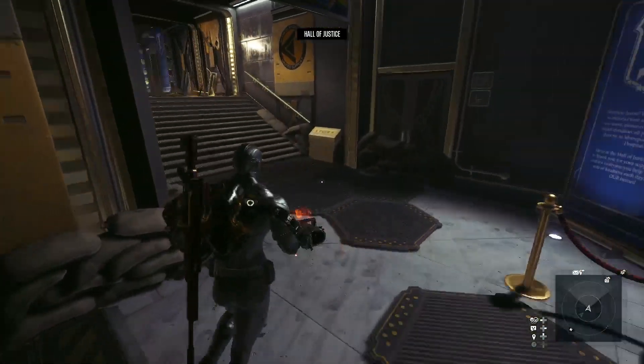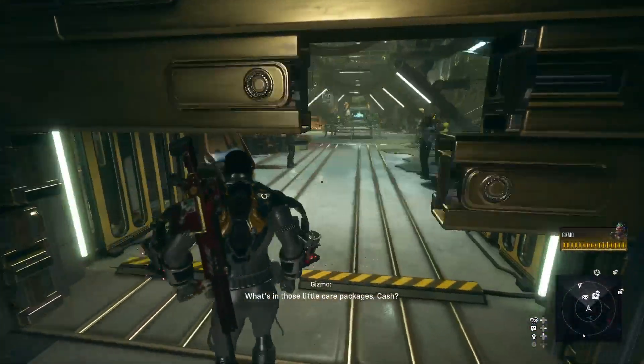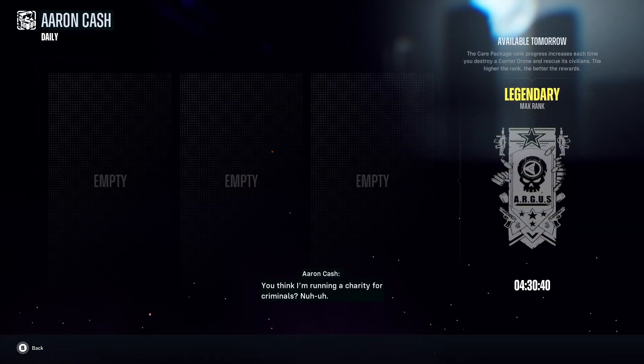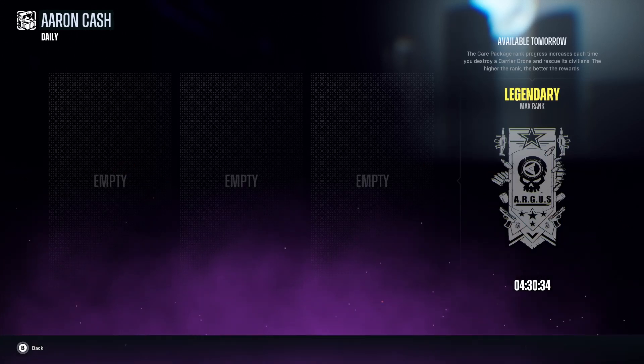So you're going to go back in here and talk to Erin Cash again. Click on care packages and now you should see your rank has gone up. Legendary is clearly the max rank.